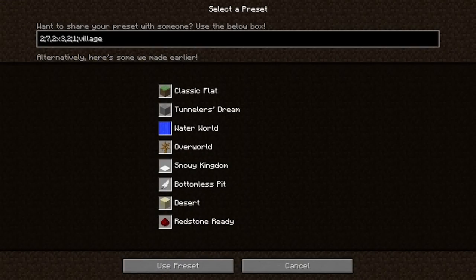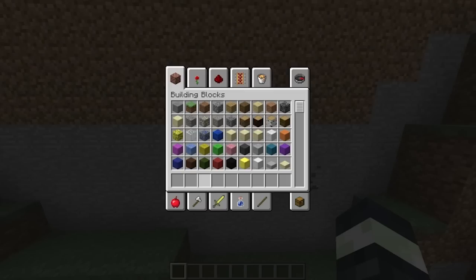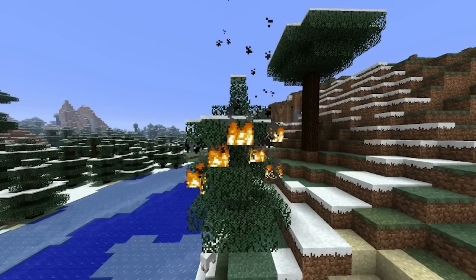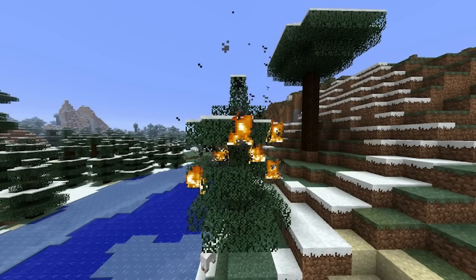Added a new Superflat preset. A number of new NBT tags for items intended for custom mapmakers. The pick block action now works on items. Pressing the 1 to 9 hotkeys while hovering over an item will put that item into the inventory bar. Fire spread has been slightly nerfed again to prevent infinitely spreading fires.